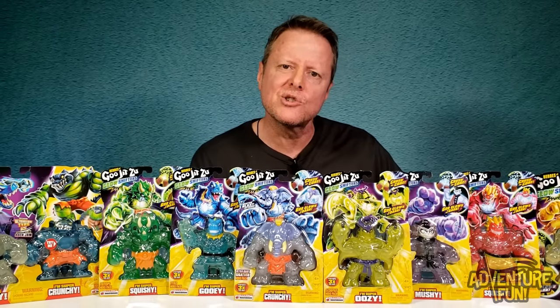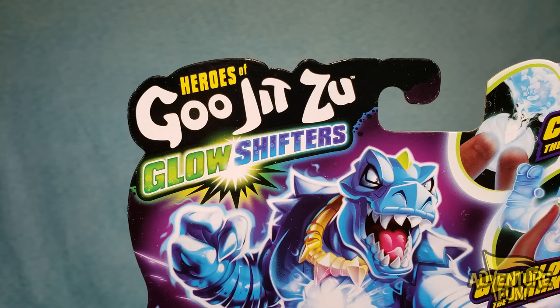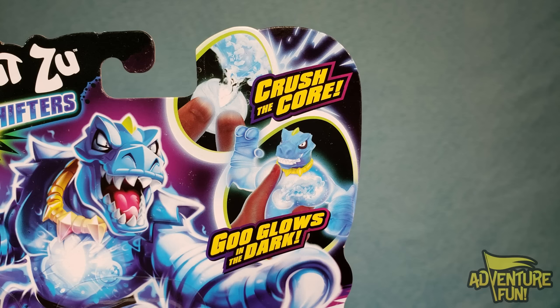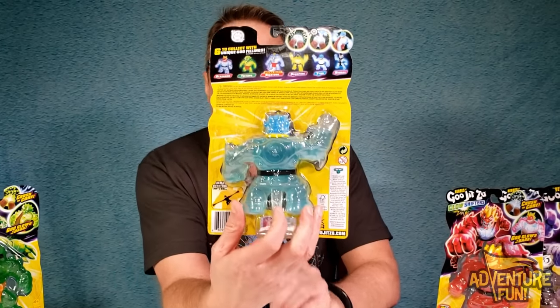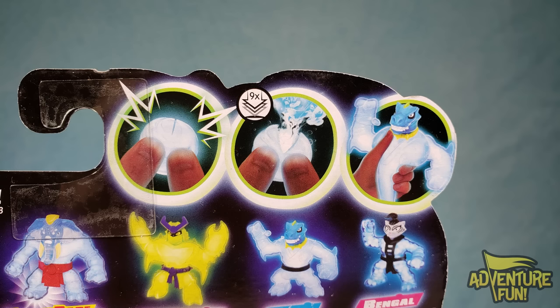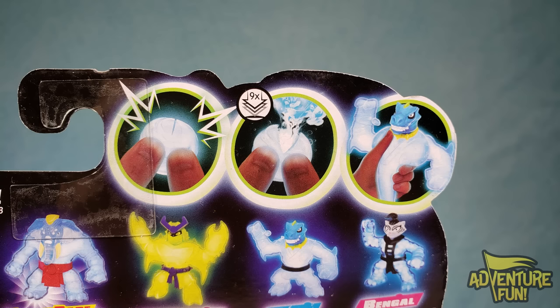First up to goo is our Tyro - Goo Jitsu Glow Shifters, Tyro the Hero Pack, stretches up to three times its size. You can crush the core and the goo glows in the dark. Does the skin glow or is it the core? We'll figure that out. You can see he's super gooey. On the back he's got a paw - he's a goo guy. There are six to collect across series eight.